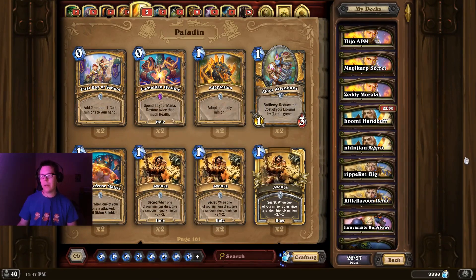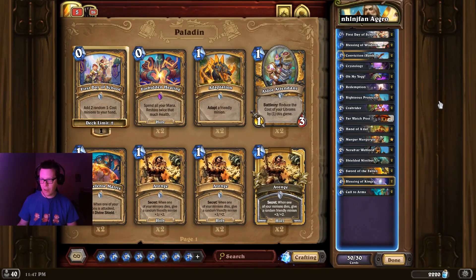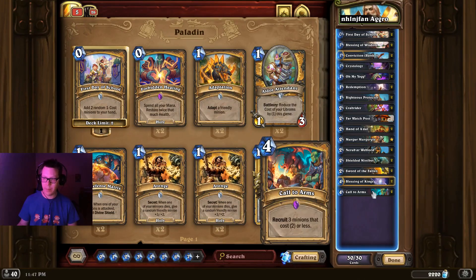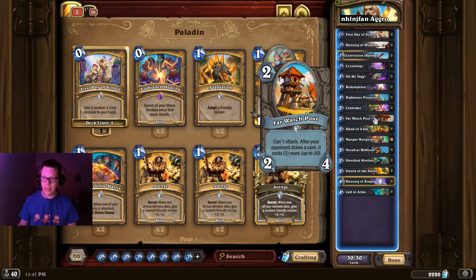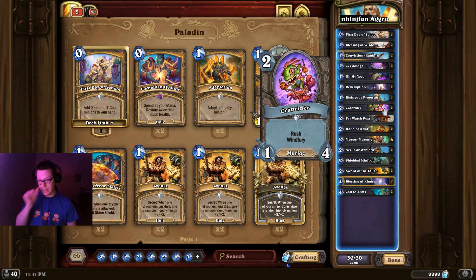The other Paladin list is Aggro Paladin — I previously referred to it as Secret Paladin, but the secrets aren't really what make the deck work. It's the ability to get stuff on the board very quickly with Colder Arms, denying your opponent from doing anything with Far Watch Post and Neribar Weblord, and basically buffing Crab Riders to ridiculous amounts to try and get lethal.